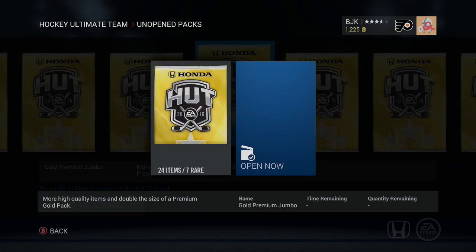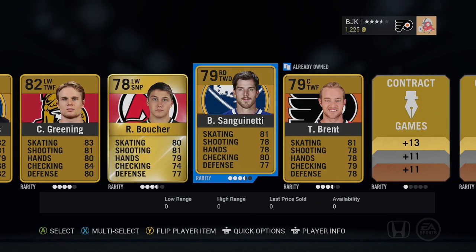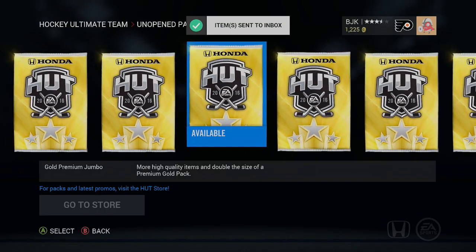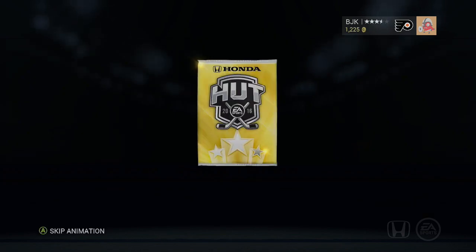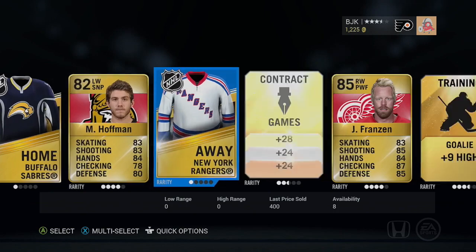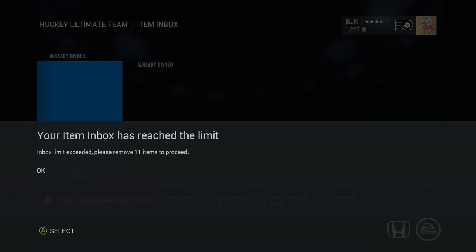Barry Jackman hiding in the back. Let's keep going - 30 of these bad boys to go through. Steve Mason - hey I got my boy Mace, there we go. Mike Hoffman, Johan Franzen - not bad, a couple of high 80s there. Just going to send all this stuff to our collection. And my inbox is full - now I'm going to have to start sorting this out. Give me a minute guys, let me sort this out.